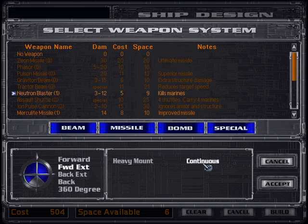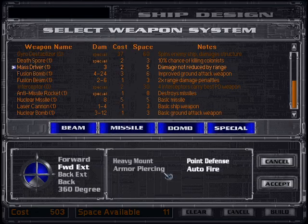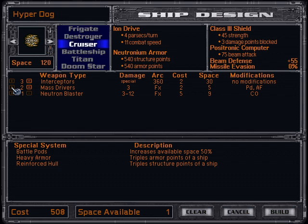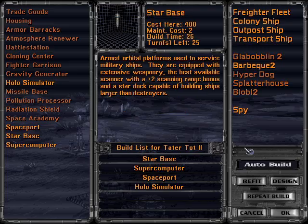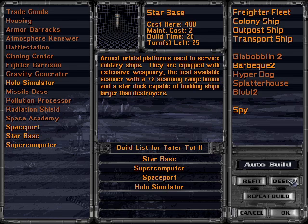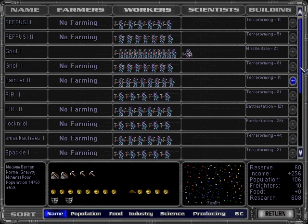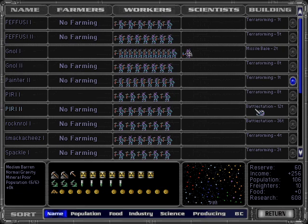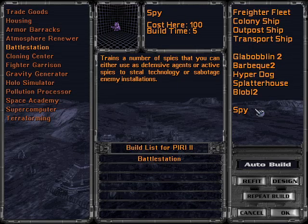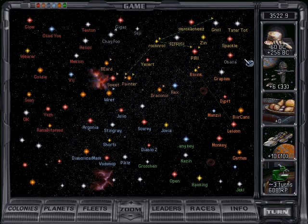Oh fuck — I can't build that. Four. Take off the armor piercing. Yeah, this thing sucks but whatever — I'm not going to build many of it, and I can't build it here. Alright, you bastards. Everyone's terraforming right now. Build a hyper dog. We need to build those battle stations too, because we're going to have to protect this.